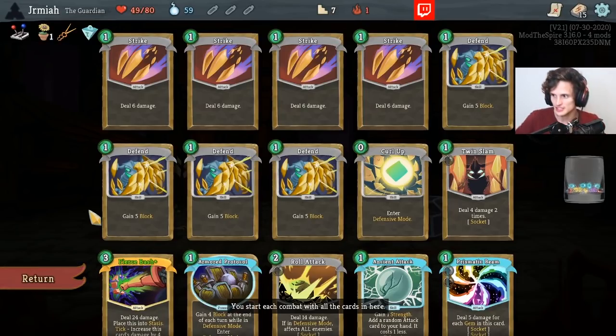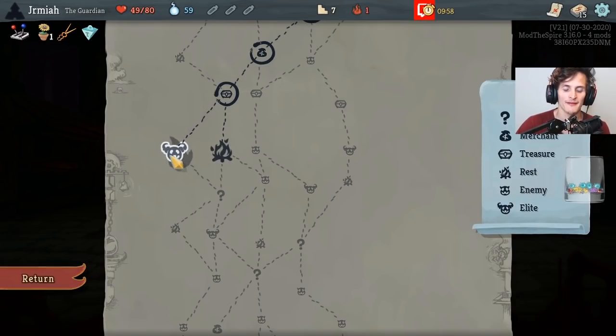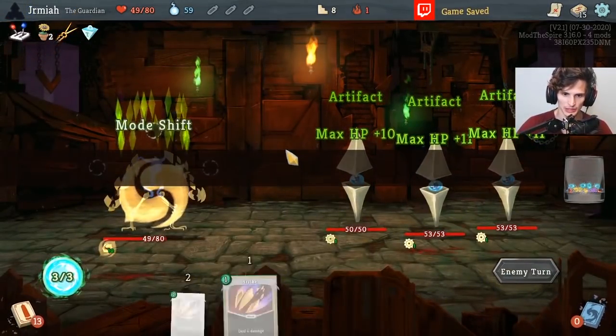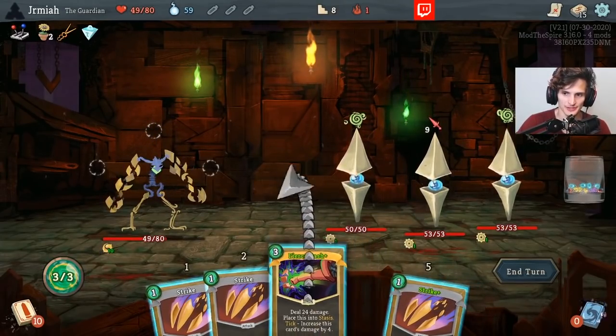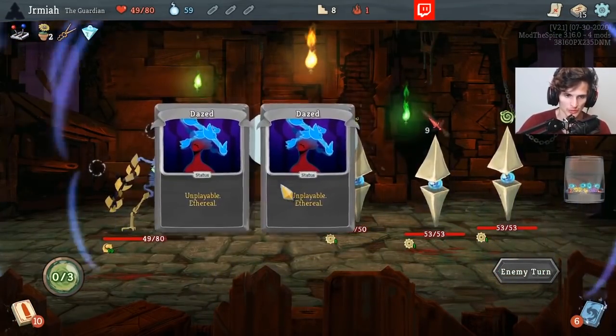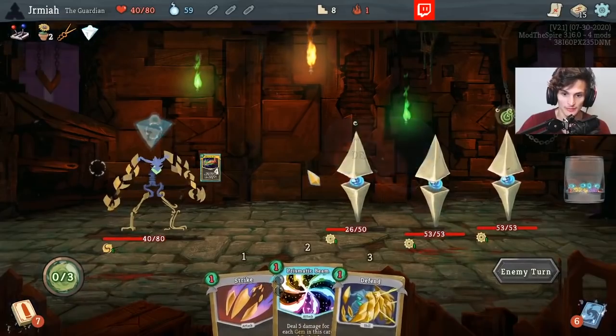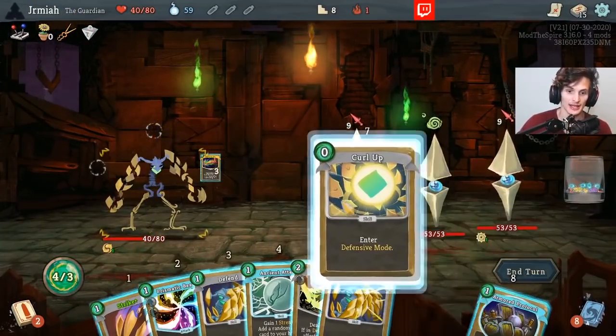Alright guys, let's sit down, let's focus, let's knock this out. Gremlin Nub. It goes without saying we have Fierce Bash — get the scaling going. Enter Defensive Mode next turn. If I lose one more life, or proc it deliberately, which I would rather do because I have Roll Attack.